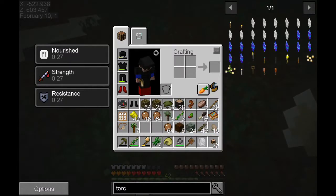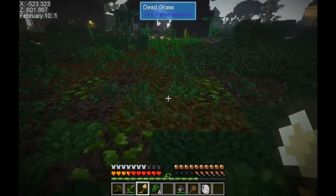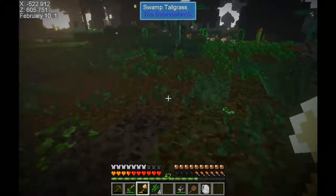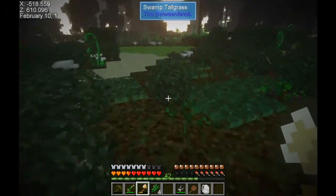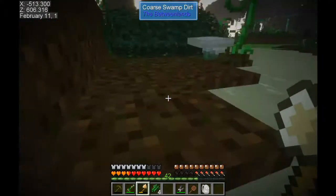We got six rubber tree saplings - we're good! And we got 26 pieces of rubber, plus a snail shell. Let's continue back in this direction - seems to be a lot of water here. Get out of the water, it's never safe in the water.